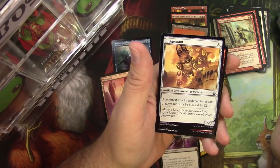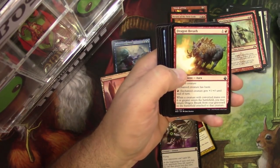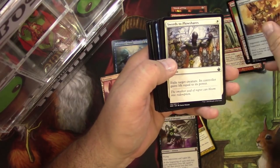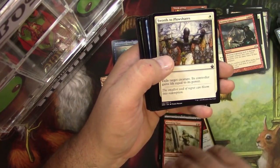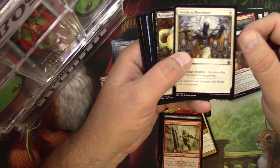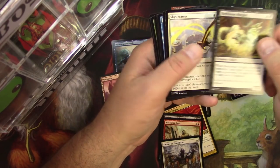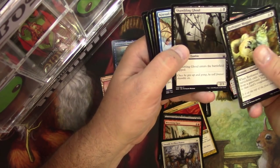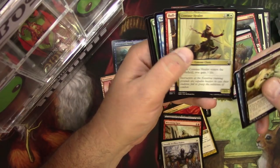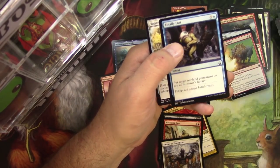Swords to Plowshares — that one's solid. My Rare is in the Uncommon pile — uncommons need to go there. Swords to Plowshares — very cool. And some commons. I like the card quality — it's slick, but it's not too slick.